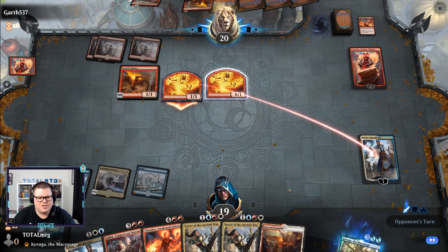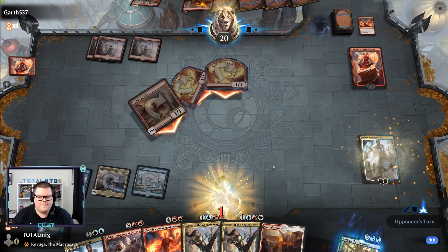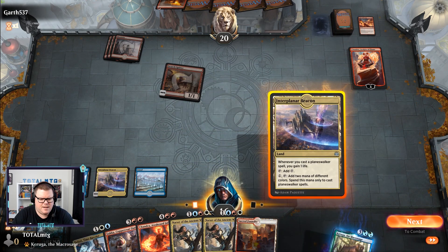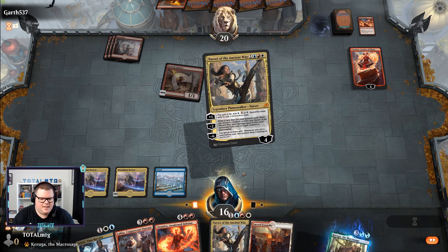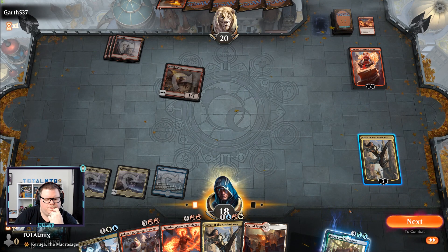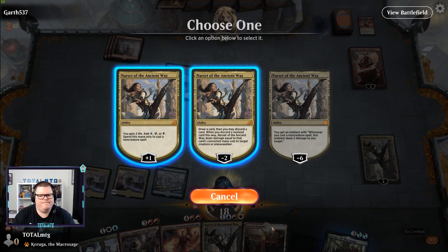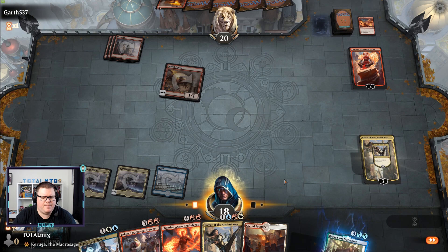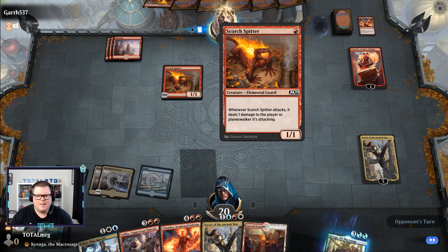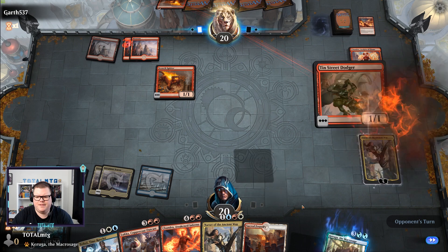We don't run Storm's Wrath in this deck because although it'd be very good attacking planeswalkers, we're running a super friends deck so we use Deafening Clarion instead. We're going to have to be careful unless we draw Fires. We'll play another Narset for some life gain — casting non-creature spells gains life. Let's plus one, gain a bit more life, add red and pass the turn. I was thinking about discarding to get rid of something but they can just attack it anyway — we're keeping up to a decent life total at the moment.